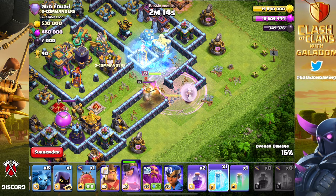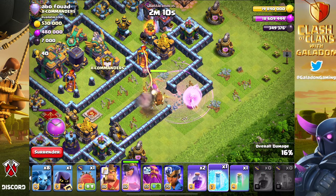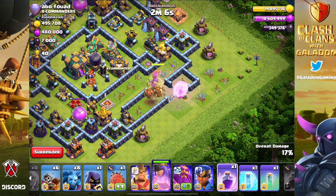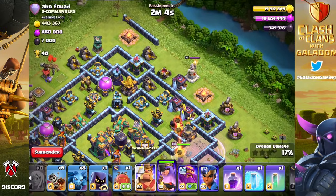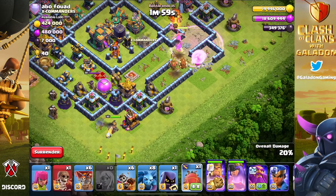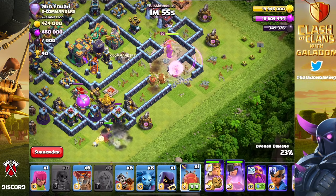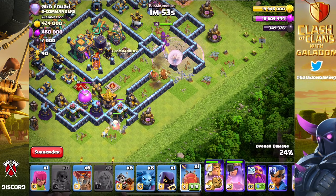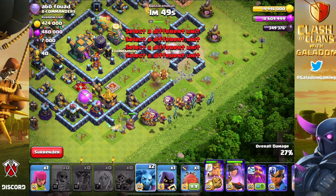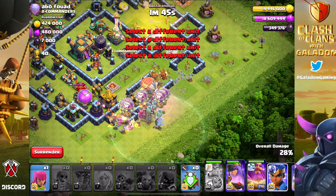Here comes a headhunter - another freeze spell. She does get through it and thankfully gets through that inferno tower. That's basically a pretty good funnel. Now we just have to guess where to go with the rest - the barbarian king was supposed to go off to the left and down the alley like in yesterday's videos, but it's not happening. Full yolo mode - we drop in the balloons and everything else.